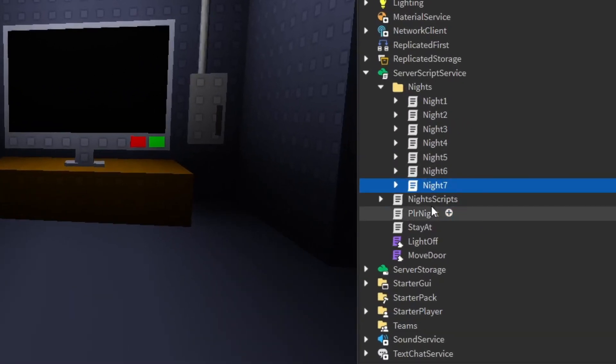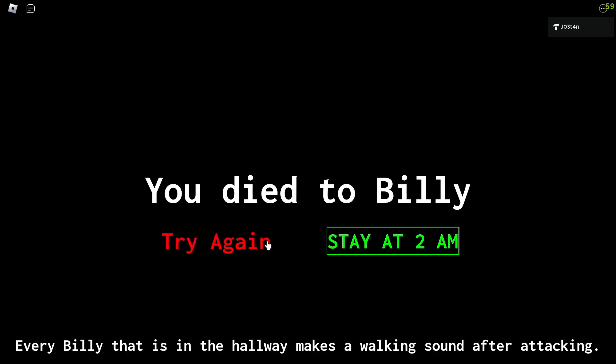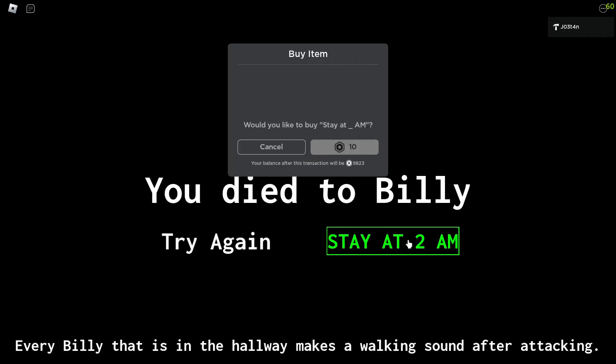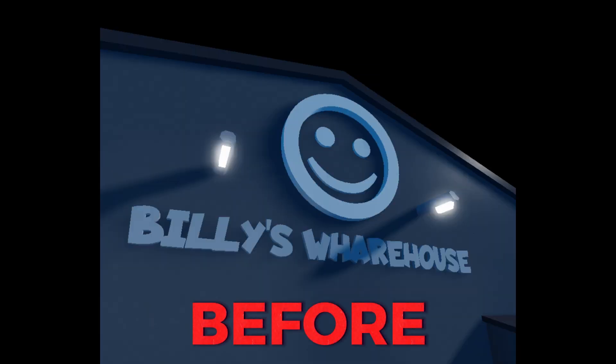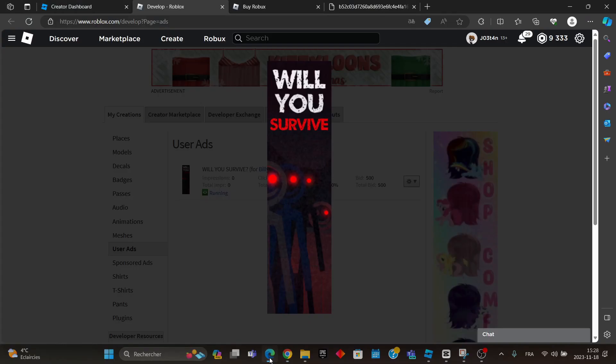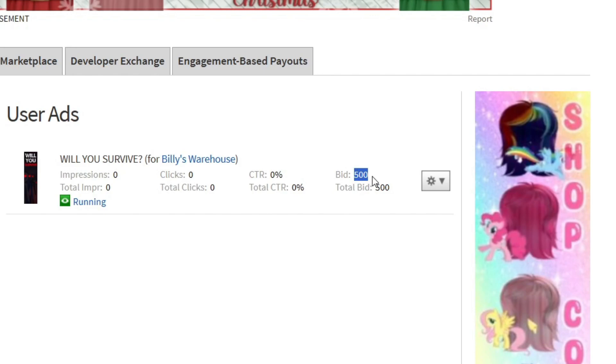I also made a last night to complete the lore. When you die, there are now tips about the thing you died to. I also made a much cleaner icon and thumbnail because I wanted to advertise the game, and I bid 500 Robux.